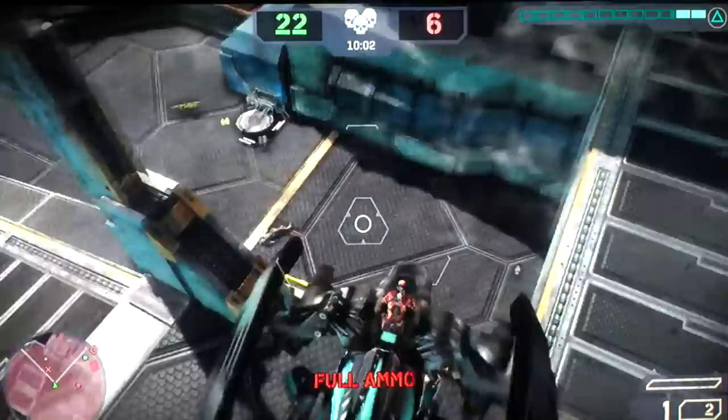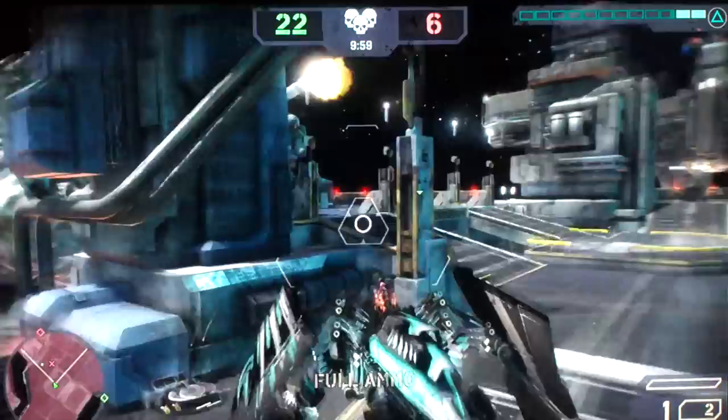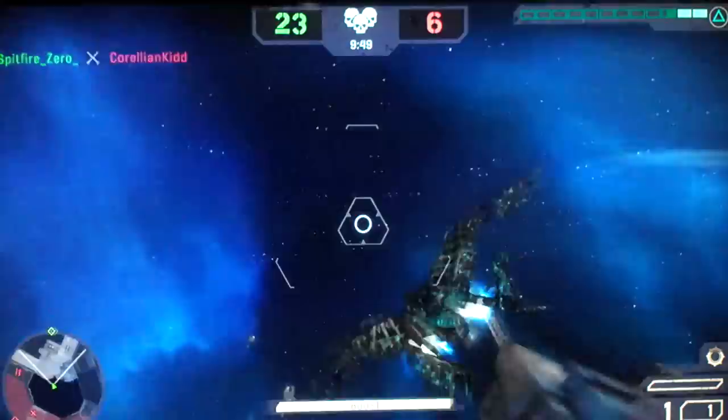This guy jumps down — it's a good place to hide — so I am just going to give up on him and get the other guy that was here. Remember, missiles work better than machine guns. As soon as you get a kill, get out of there.